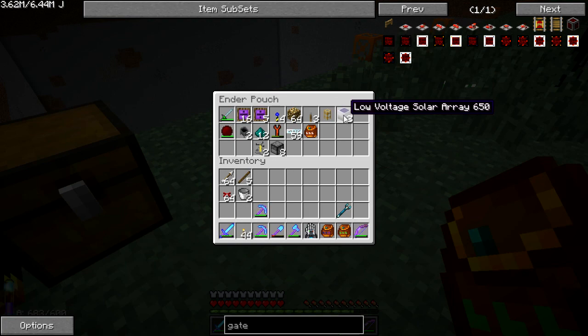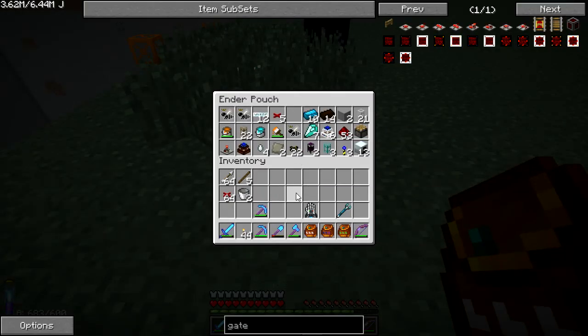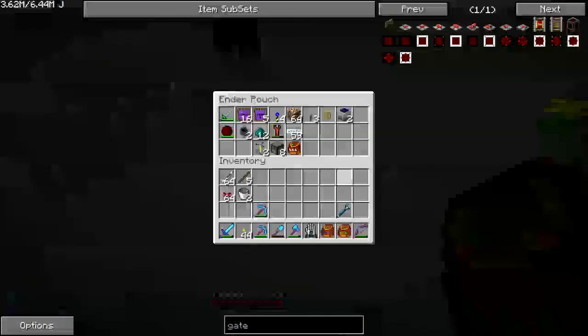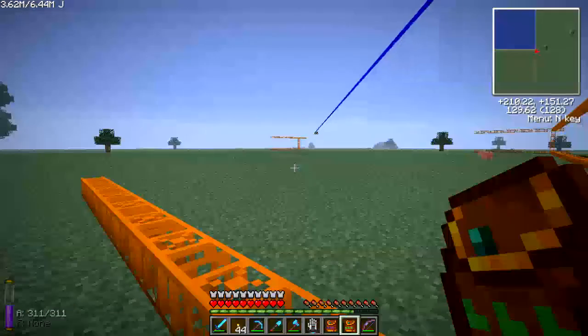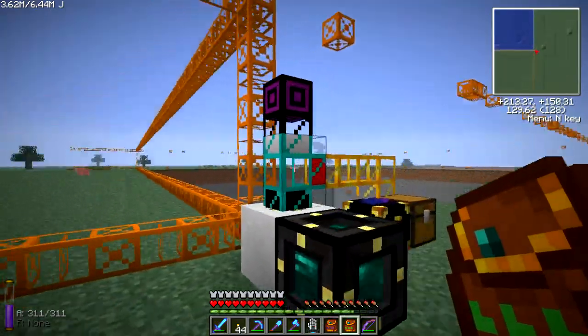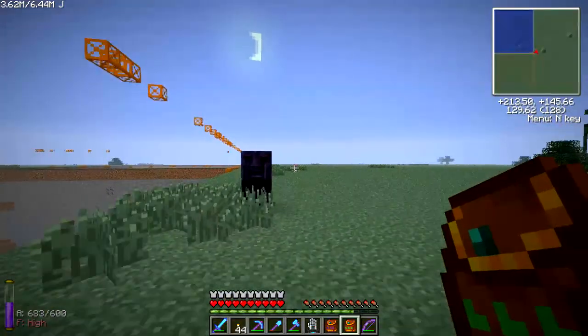Oh, there are two low voltage solar arrays here as well. Anything cool in this ender pouch — this is a public one so anyone can use it. Rocket, paint — we need some paint for later on. Dispensers — that's right, from the lich towers. Enderpearl dust — cool. So this is getting made, should be done pretty soon. It will start chucking away all the dirt, cobble, gravel, flint, nickelite, and quartz crystal.